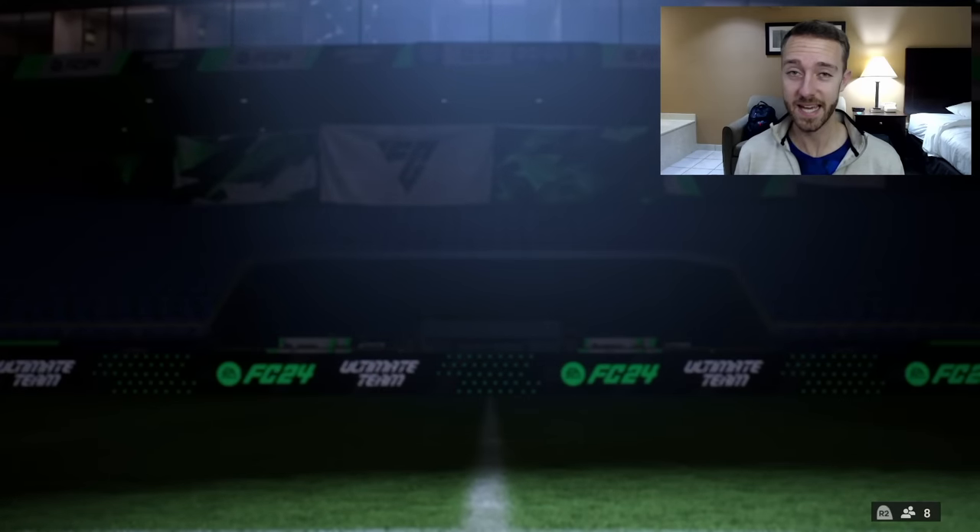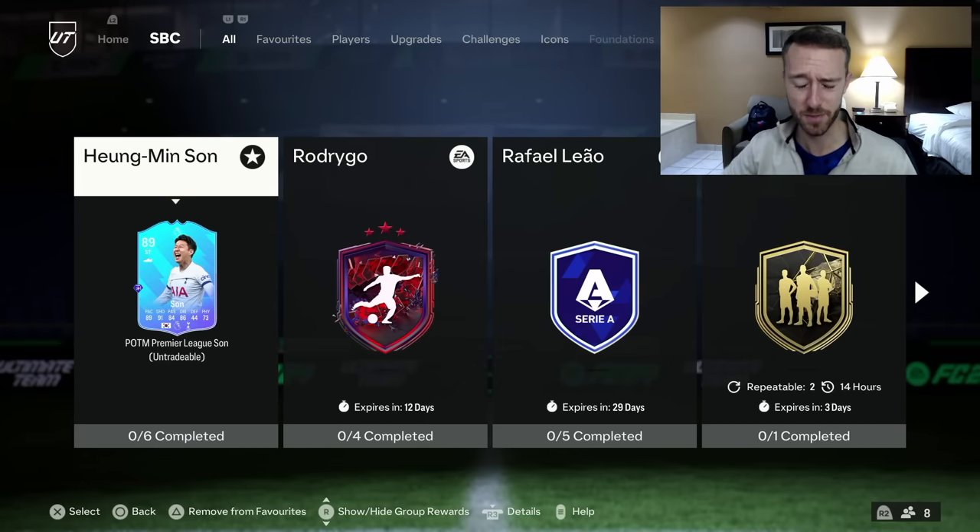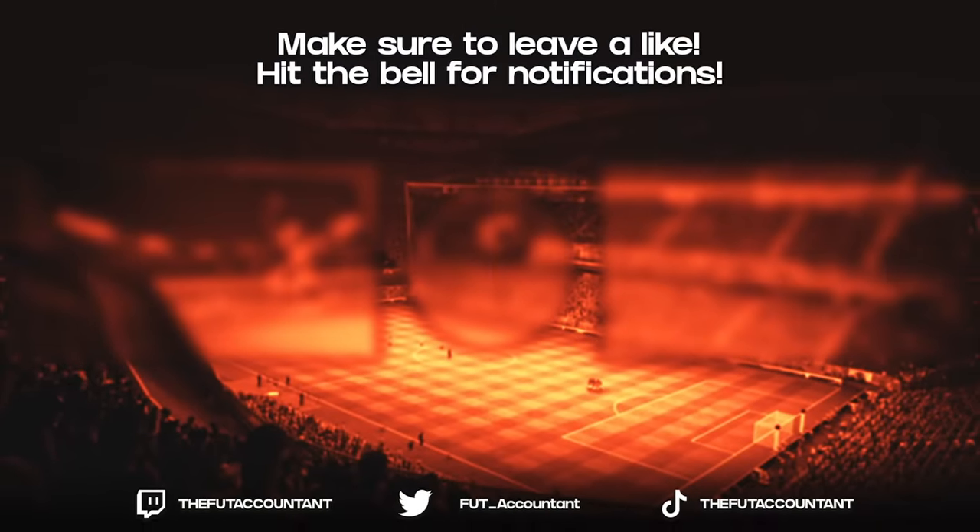It really comes down to whether EA wants to drop a hero pack today, an icon SBC for Blanc, or maybe they just drop Declan Rice with the mini release. The mini release is the number one guaranteed thing today - everything else, we'll see what EA wants to do. That's going to be the video for today. If you enjoyed it, drop a thumbs up, comment below if you have any questions, and subscribe if you're new. It's been the Foot Accountant - catch you guys later, peace out.